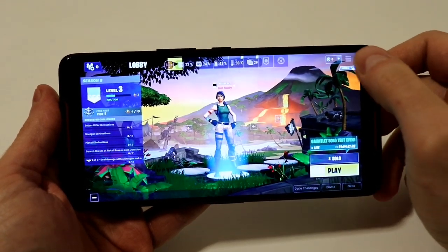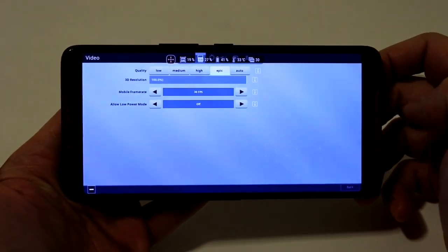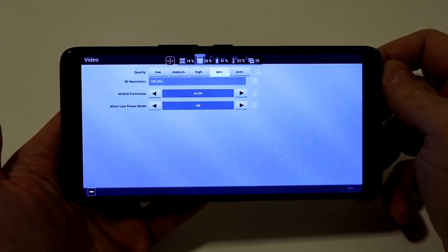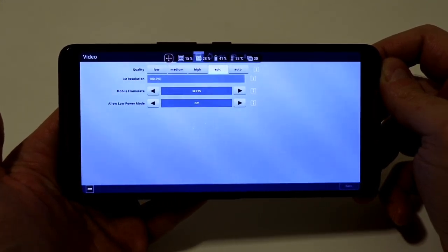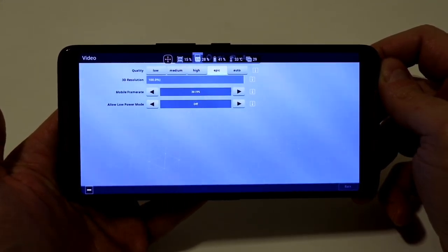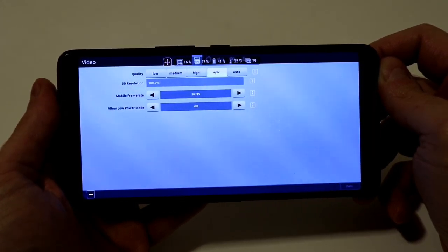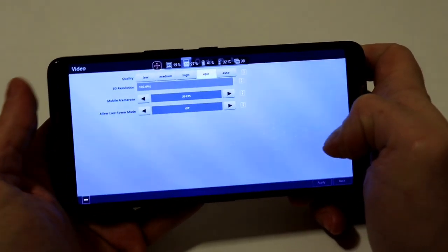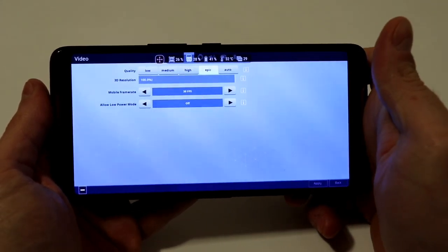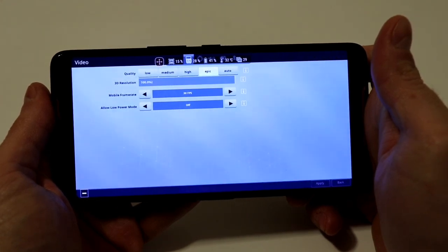Let's go to the settings. As you can see, I already tried it out beforehand and we can set the graphics up to Epic, which is the highest setting we can select in Fortnite Mobile. The 3D resolution, which is a new option, is also turned to the maximum. Sadly, the framerate is fixed to 30 — only the latest iOS devices are capable of doing 60fps right now.